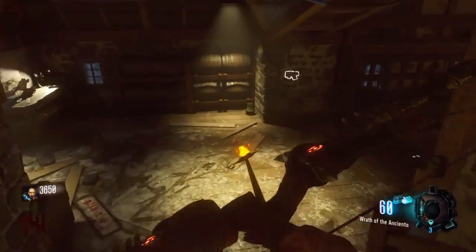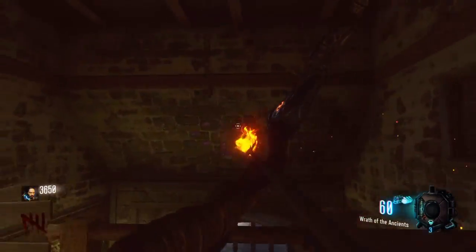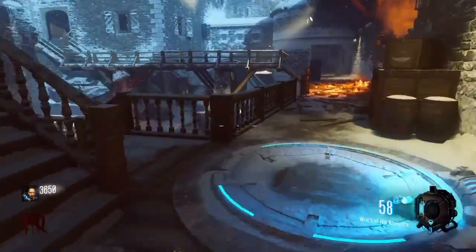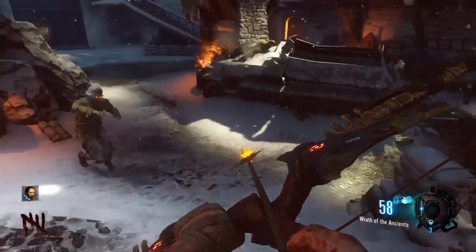So the first step you want to come to this area right here, shoot the wall with your bow and it will drop the arrow. Then you just got to go pick it up and you're on to the next step.